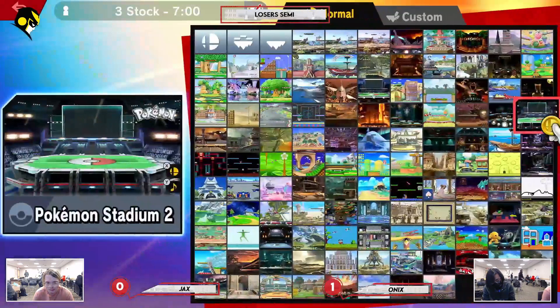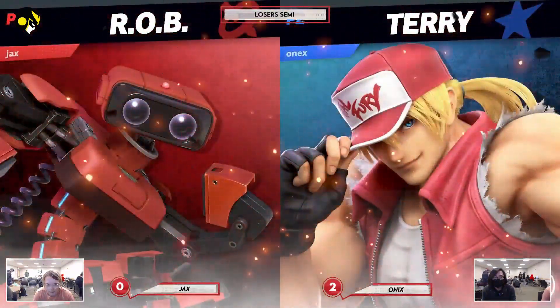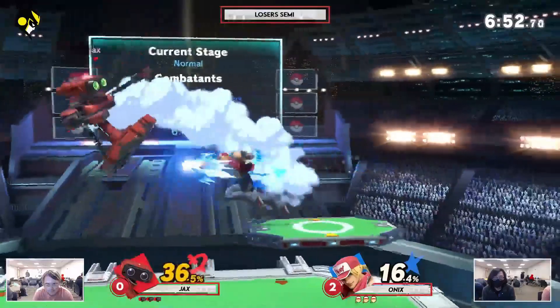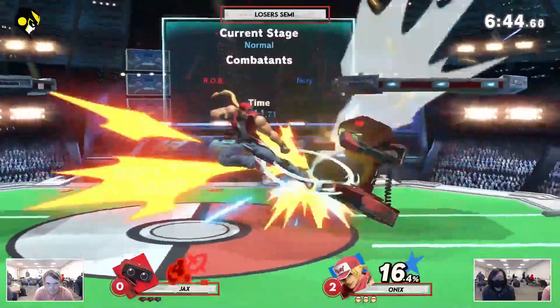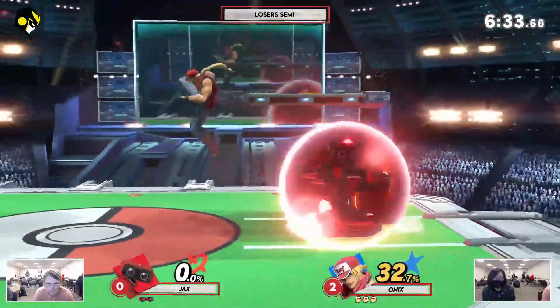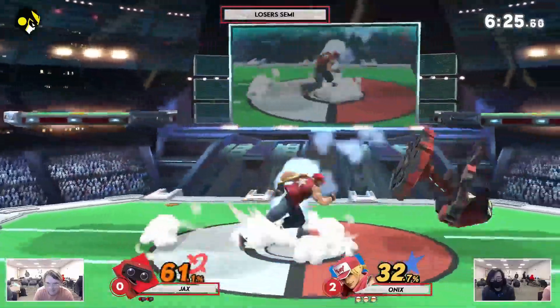Taking game two — very, very interesting set. Now will Onix be able to go for the 3-0 again, just off of the 3-0 with the controls issue? Or will Jax be able to take a game here? We will find that out right now. Going back to the Rob Terry, going right back to the PS2 — makes the best games. Jax starting off with a pretty good amount of percent, but then Onix definitely coming back with his own combos. Definitely being very aggressive right now. Reading that jump gets the up B at very early stock. Very good for Onix right now.